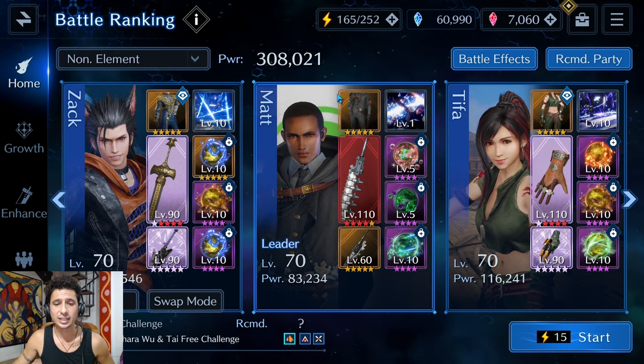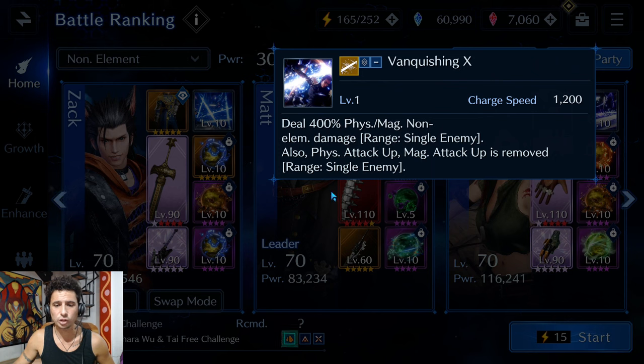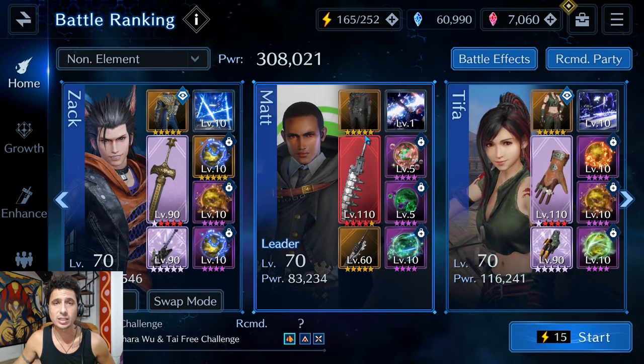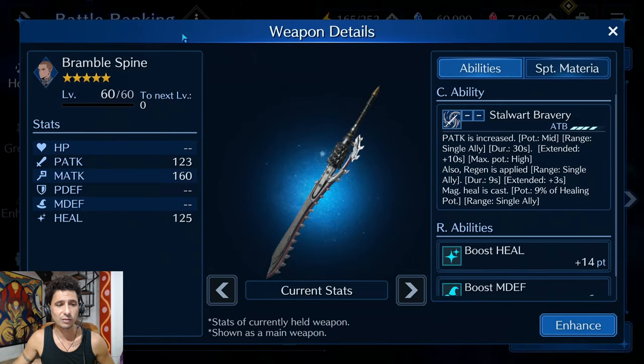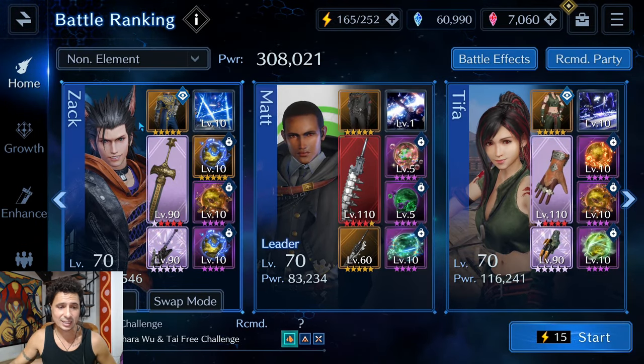Moving over to Matt, I have his gear voucher healing costume. I have Vanishing X ready just in case I charge it in time to use it on one of the Vajradaras, since they get a massive physical attack boost. I'm running Centipede in the main hand and then a level 60 base five-star Bramble Spine for the physical attack buff later in the fight.